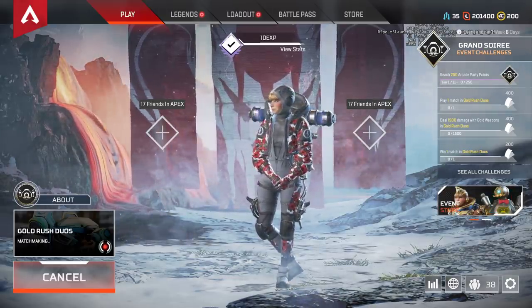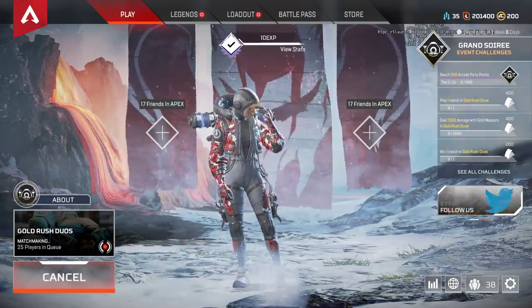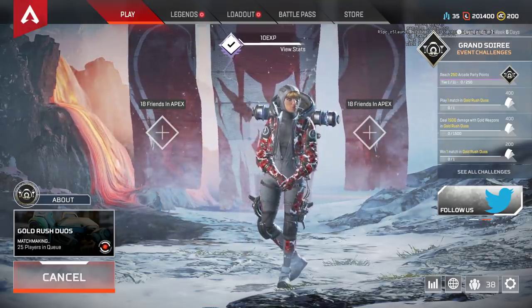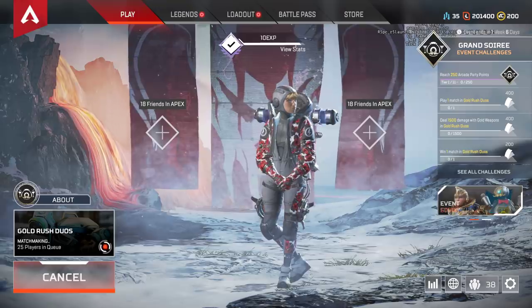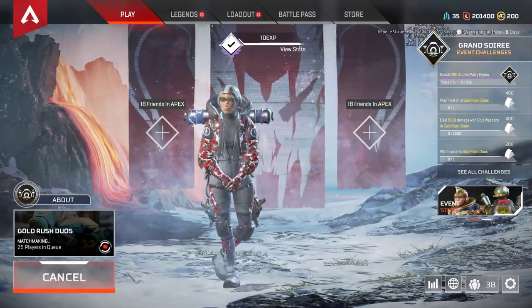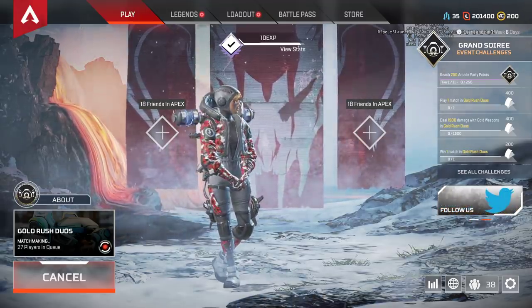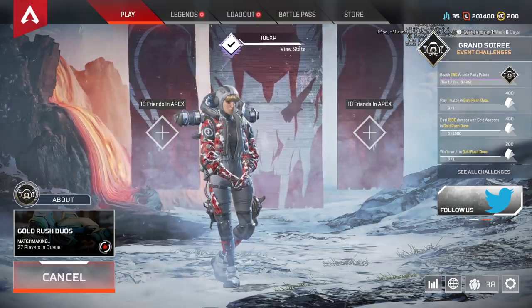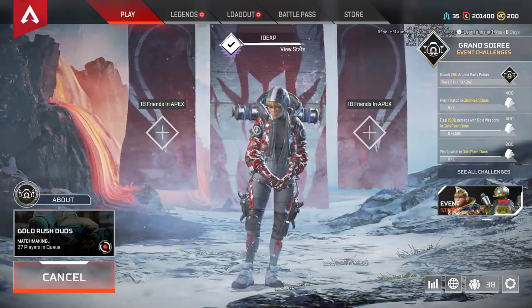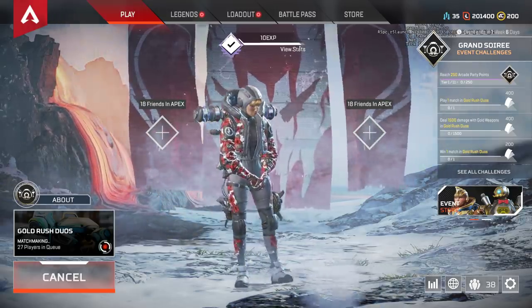So the legend meta - this is really important. The first thing to talk about is Gibraltar's buff. Gibraltar now revives squad mates faster while inside the dome shield. That is crazy. Gibraltar is basically getting all of Lifeline's perks, giving Lifeline even less value, which I don't understand. Why is that happening?